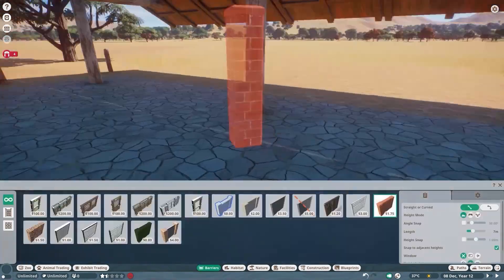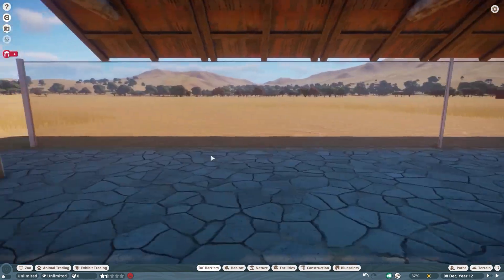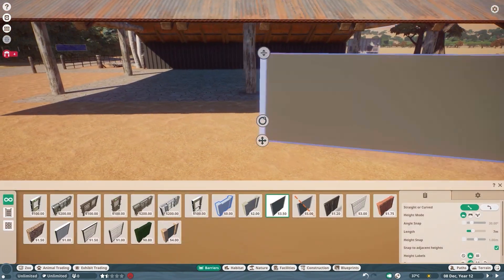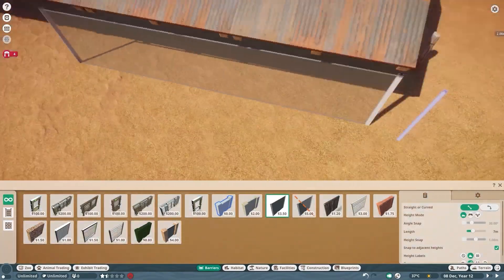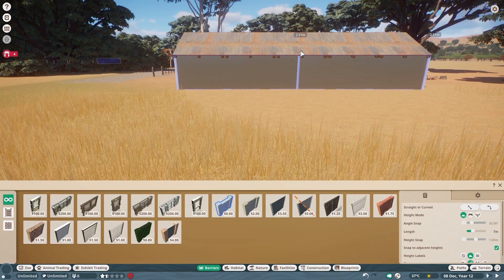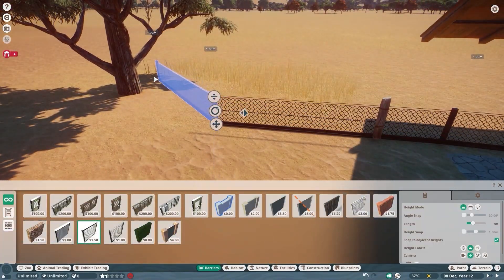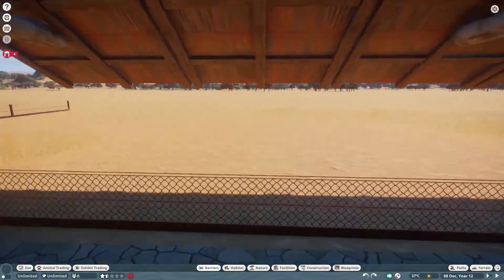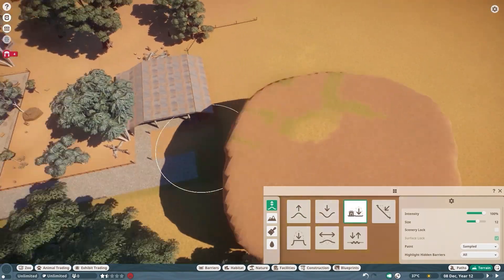I do have a slight problem in that kangaroos are jumpers — that's kind of one of the things they're known for. Jumping, kicking, boxing, babies. These are classic kangaroo staples. I really like how the fence looks in front of the logging camp depot thing, but not when it's 3 metres high. So for the purposes of showcasing it we're going to keep it low to the ground. When it comes to actually putting the kangaroos in I'll make the fences the appropriate height so the kangaroos don't jump out — but I'm very unhappy about it, on the record.